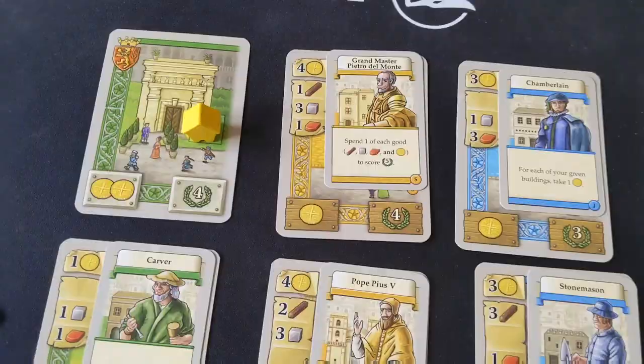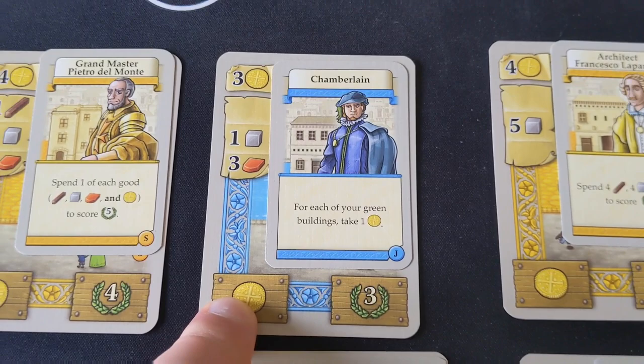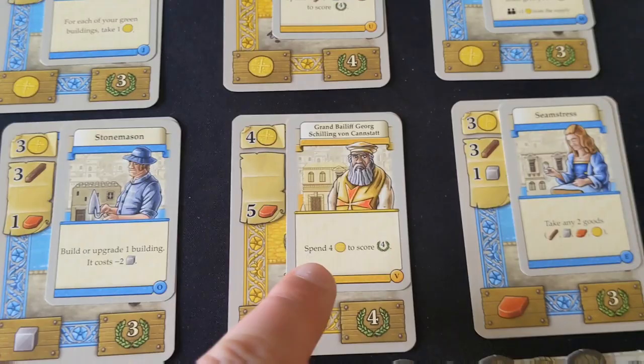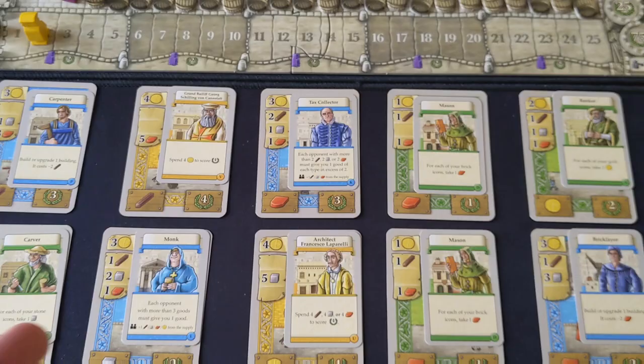Let's have a brief look at what all the different buildings do. This one says you can spend one of each good to get five victory points — nice if you've got surplus resources. This blue card gives you money for each of your green buildings, so sometimes the color of a building is going to be important. This one lets you spend resources to get four victory points. This one forces each opponent with more money than you to give you money. Building buildings can cost you fewer resources, and each upgraded building gets you an extra point. You can see all these different strategies which might tailor what you want to build and how you manage your hand.